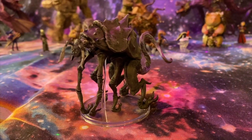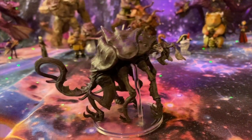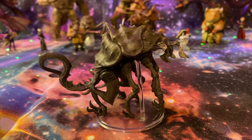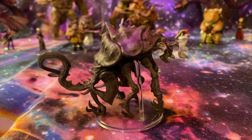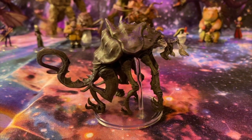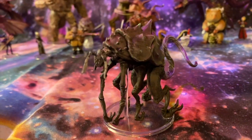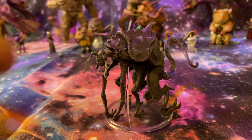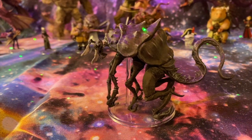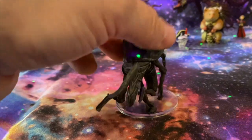This is a Gaj — G-A-J — whatever that is. This could be used for what it is if you're running that campaign, which I intend to. But it could also be a demon, a burrowing creature, or maybe a thing from the nightmare realms. It's definitely spooky looking.